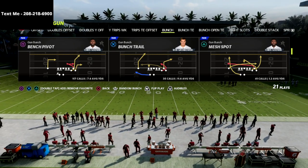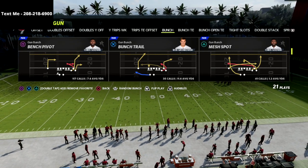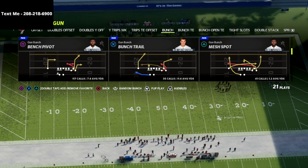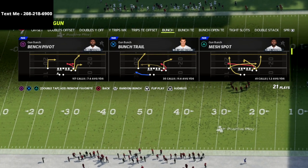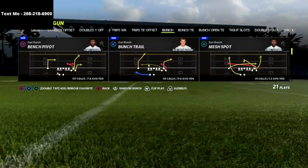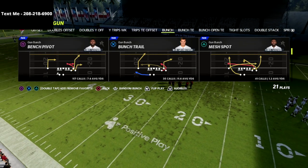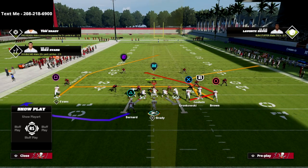The play we're going over is Bunch Trail. I really love this play — I think it's really slept on in the gun bunch because most people just run the corner routes, the floods, the verticals. But Bunch Trail is one of those concepts that can put your gun bunch at a lethal level because it forces the user to go to the post route, whereas most people defending gun bunch either want to defend the bunch side or the running back.